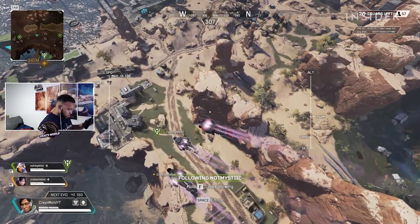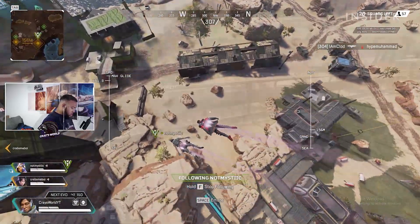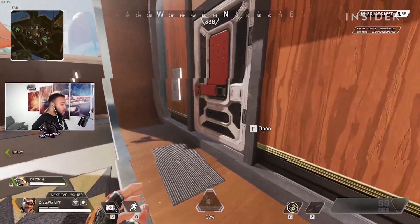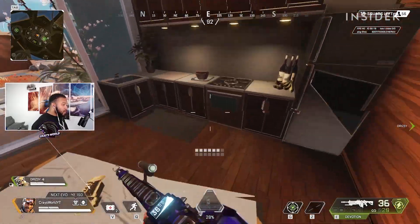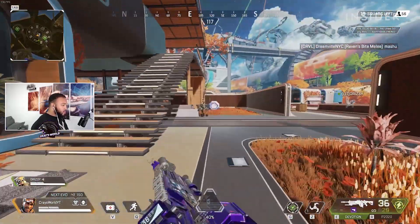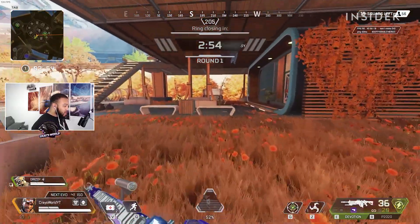If you are more of a passive player, you may find yourself dropping closer towards the edge of the map or at the furthest location from the current dropship route. Once you land, prioritize finding a viable weapon to defend yourself or attack the opposition right away, since they are most vulnerable upon landing. A full auto weapon or shotgun is recommended. Avoid prioritizing higher level armor over a weapon.